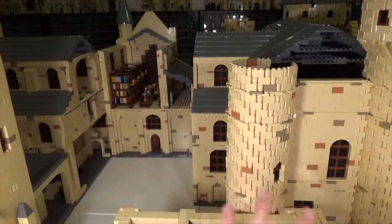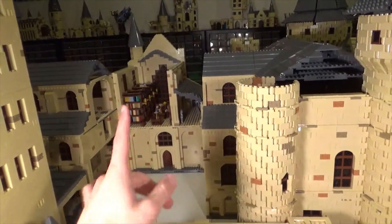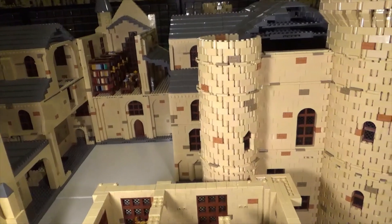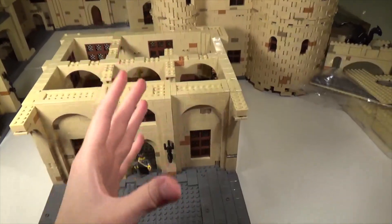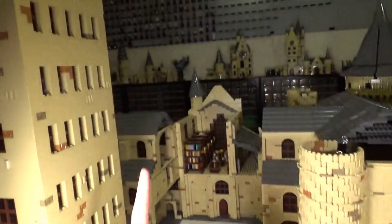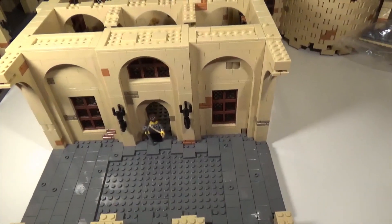Above it will be a continuation of the library that you see over there. I took the roof off just for the sake of some better lighting at the moment. So a continuation of the library on this back section, and then over this corner is where the Ravenclaw Tower will go - just sticking up there. We'll put this in place towards the end of the video.